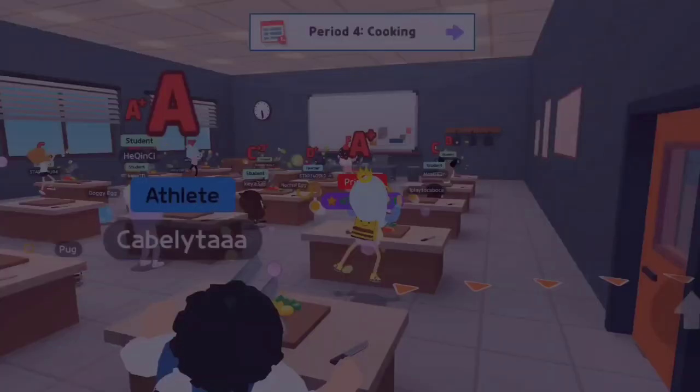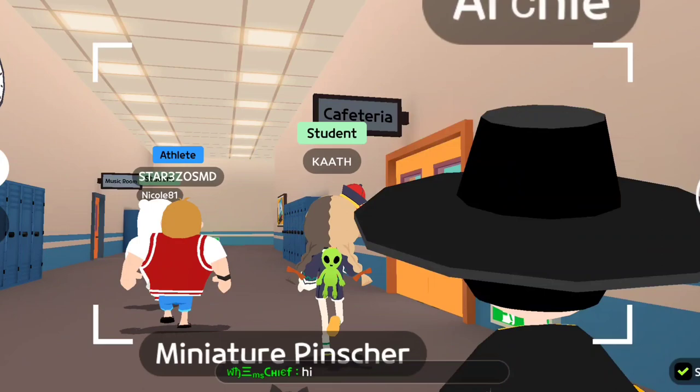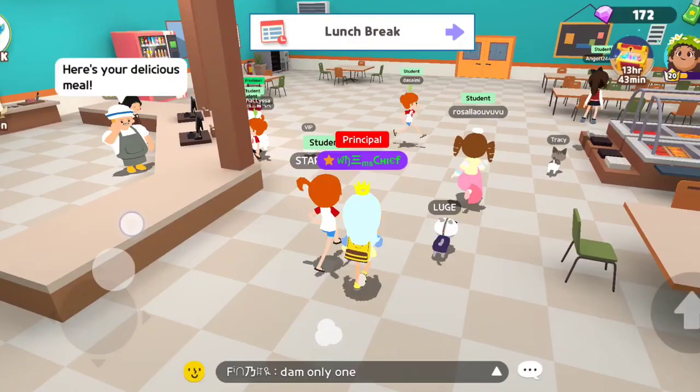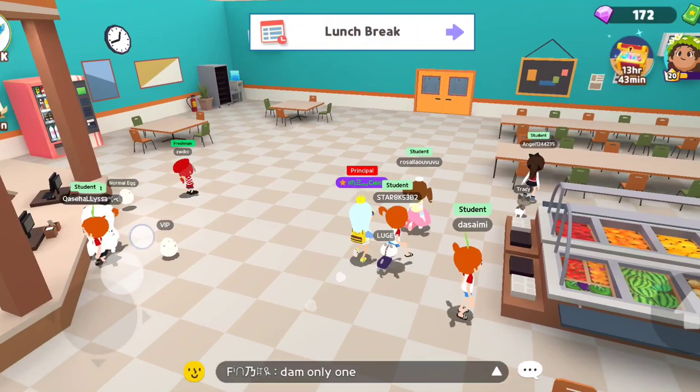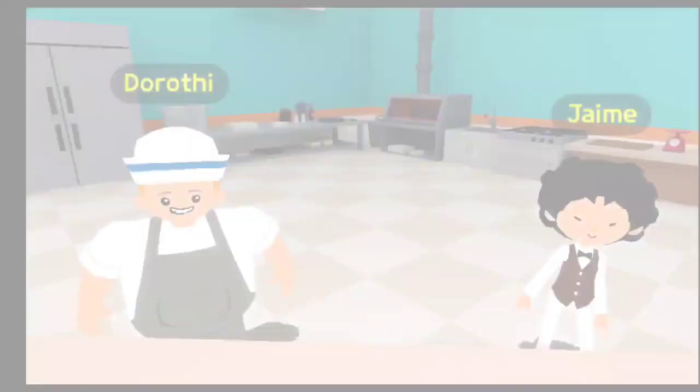In your school schedule you actually have two classes in the morning, a lunch break, and then three classes in the afternoon. So during your lunch break you can hang out in the cafeteria and meet some cool people like Archie. In the cafeteria you can buy drinks from the vending machine on the right side, and you can buy food from our cafeteria staff Dorothy and Jamie.